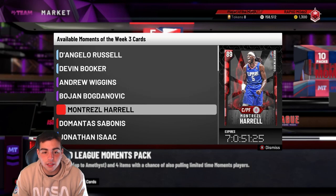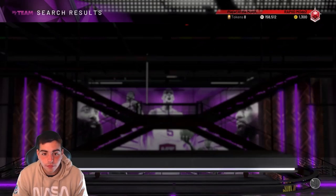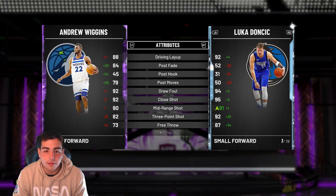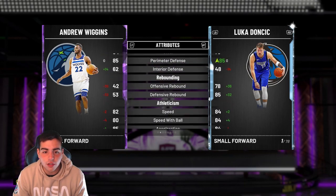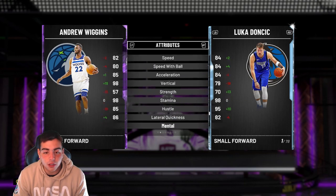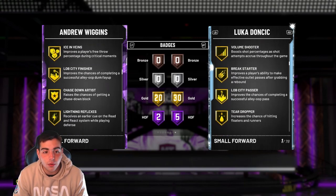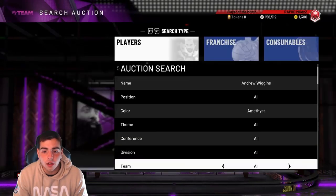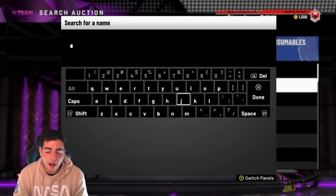Now we got Wiggins — and the Harrell and Sabonis like I predicted. My predictions were really on point. Let's check out Andrew Wiggins — probably a usable card. They always give him an Amethyst every year. Three-point shot 82, 90 mid-range, 96 dunk, layup, post fades good, passing decent, steel and perimeter D solid. This card is good — it's probably better than D'Angelo Russell. He's got 20 golds and 2 Amethysts, and he's even got Quick Draw. This Andrew Wiggins is stacked — this is a hidden diamond card. We're going to have gameplay with him tomorrow.